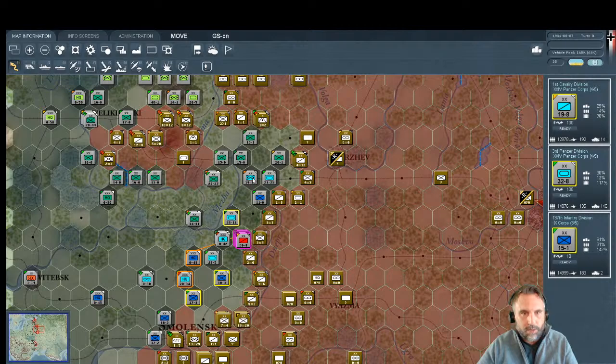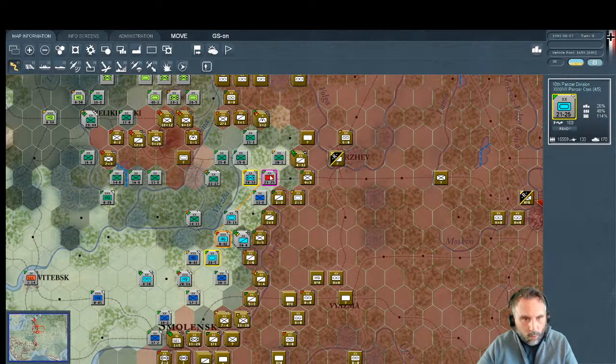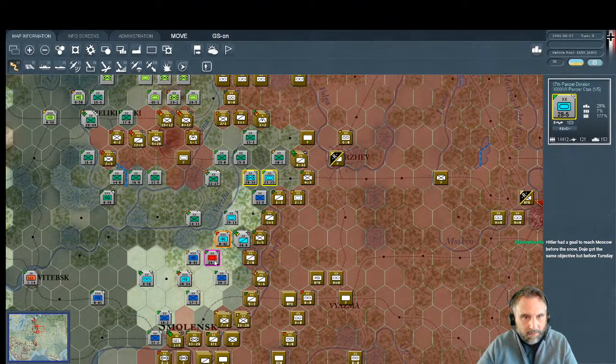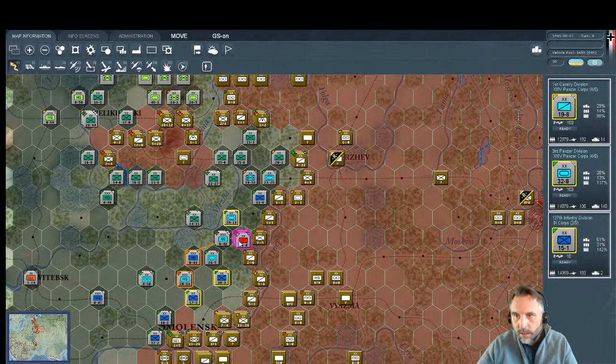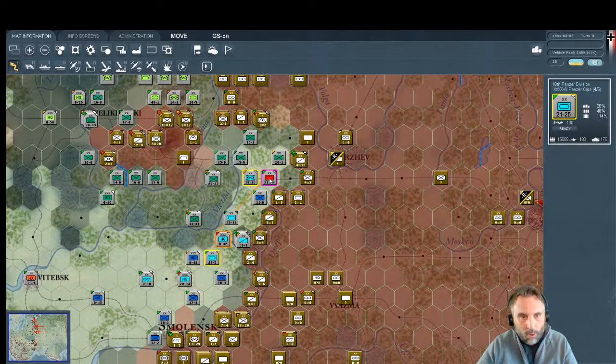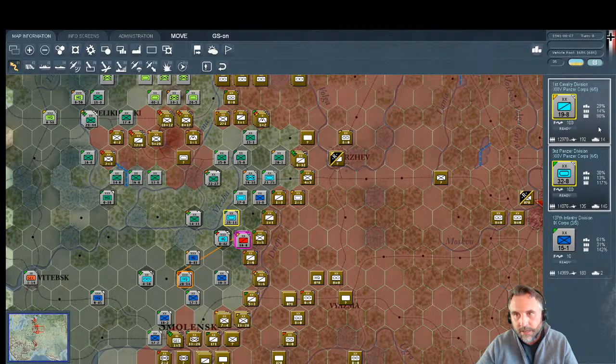We wish we had more movement points. Let's make sure our cores are lined up. The 47th Panzer has essentially no movement points — only five. We have infantry stretched all along here. Let's move this cavalry unit as far as we can — not far enough for my liking. He can't really do much, so we'll just position him where the next unit moving out will go.